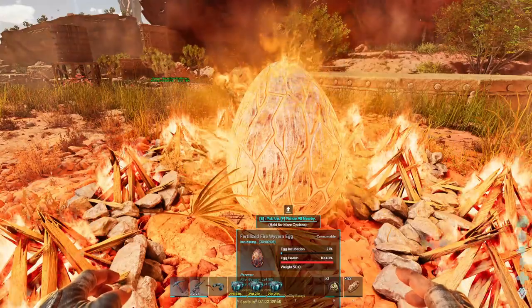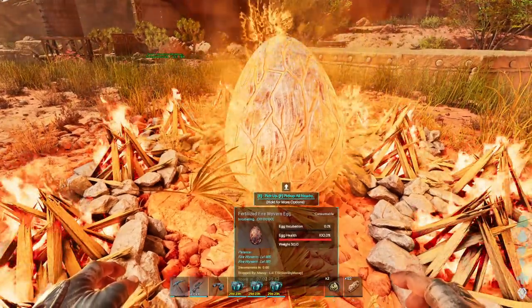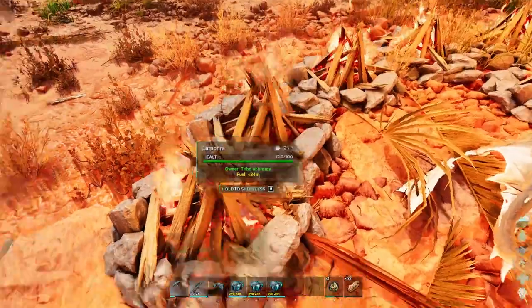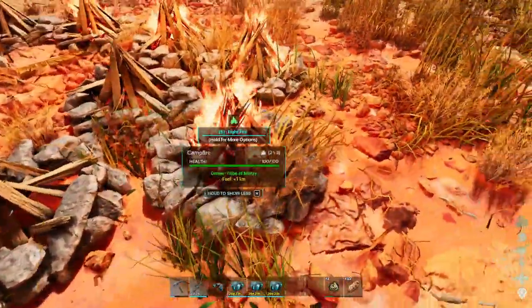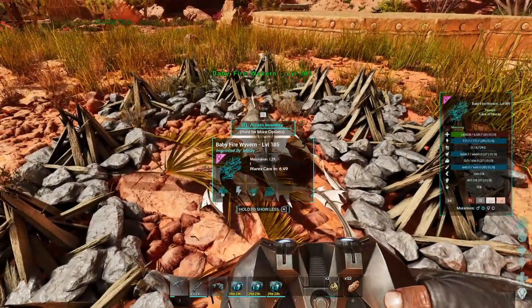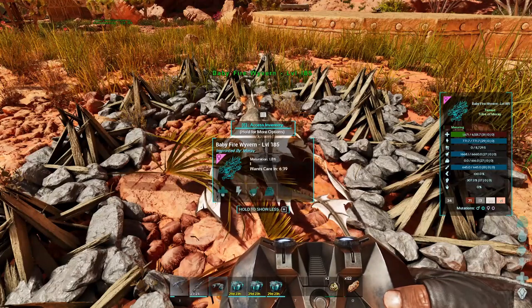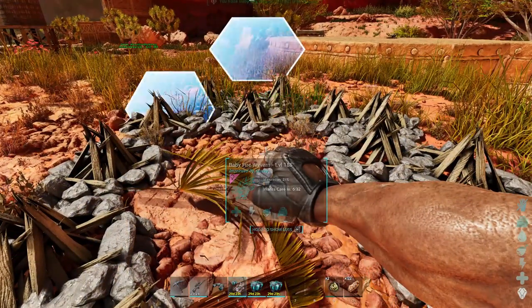Last 10 seconds here on the wyvern egg. What we gotta do is claim it, unfollow, and quickly put out the fires so it doesn't burn to death. Let's extinguish all these fires — this is gonna clear up some of the lag too. I'll just watch the frame rate slowly improve as we put out fires. Boom — wyvern baby! Let's quickly get a look at you. What did we get in terms of stats?